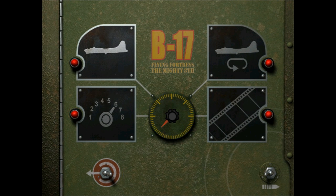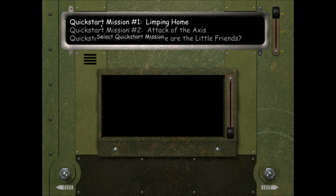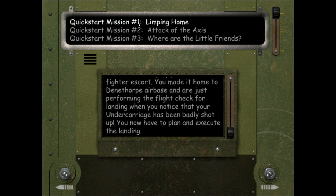Hi folks, welcome to the 10th video in my Getting Started series for the game B-17 Flying Fortress: The Mighty Eighth. In this video we're going to go through Quick Start Mission number one, which is called Limping Home. To play that mission, click on the New Game panel in the top left, then the Continue switch in the lower right, then the Quick Start Missions panel in the upper right, and Continue again.